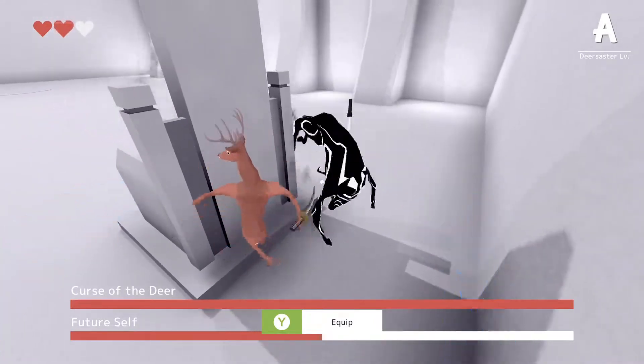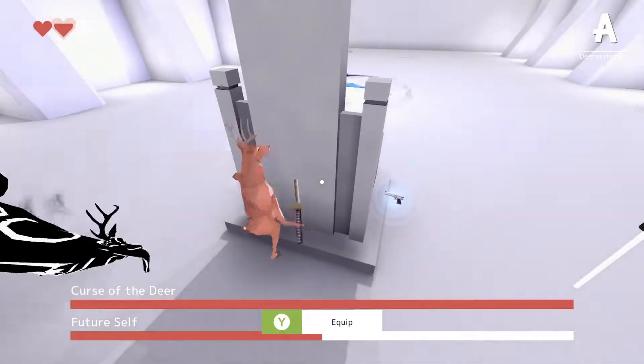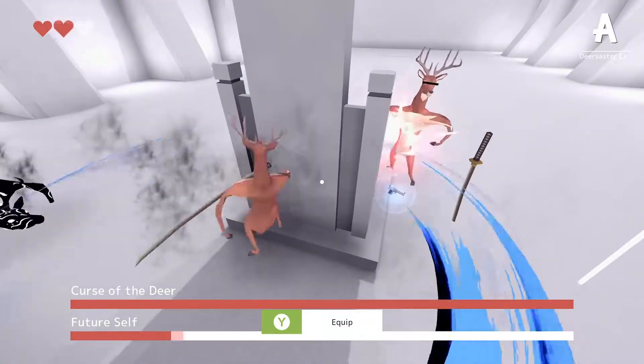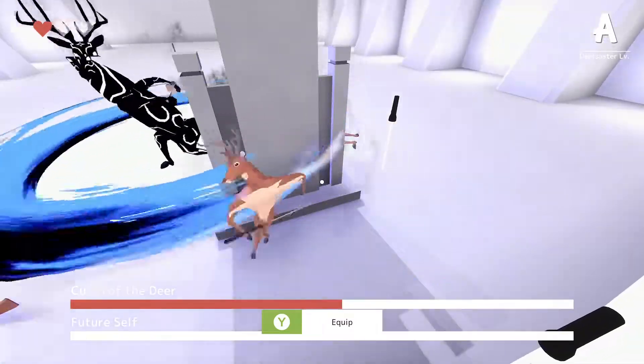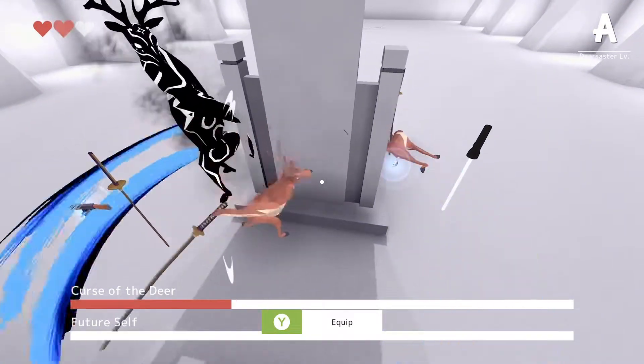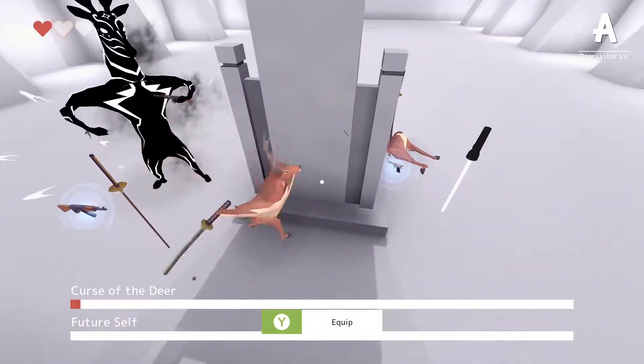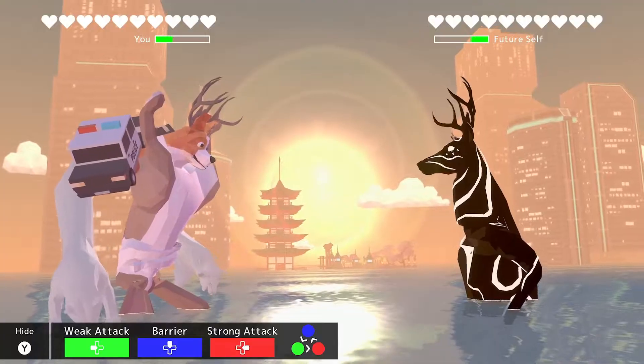Then the cursed deer is going to spawn as well, so we've got two opponents. Try and stay behind this throne on the opposite side of it, and as you can see they can barely do any damage to you. You can hit either of the deer when they're standing on the other side — take them both out.